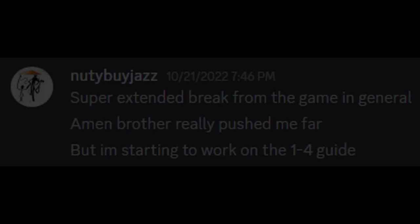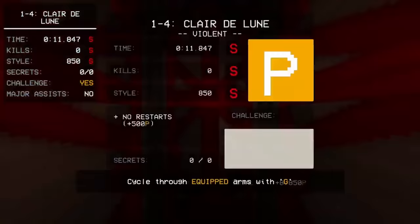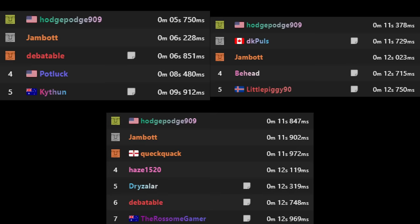Hodge decided he wasn't quite done with this level — he wanted all the records on every category in 1-4. He had set a P% record a few days before with an 11.847 on the 23rd, and also set the Nomo record on the 20th with a 5.75. This gave Hodge a triple crown in 1-4 speedrunning — a clean sweep where he held every world record. However, even though we're not considering Nomo as part of this world record history, it's very crucial that Hodge wanted his Nomo time to go lower.